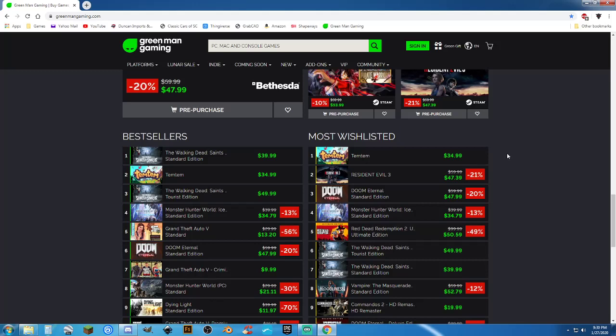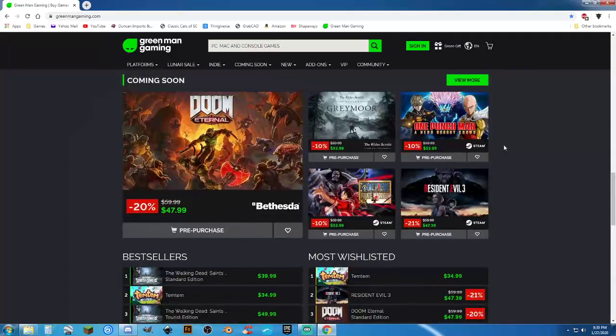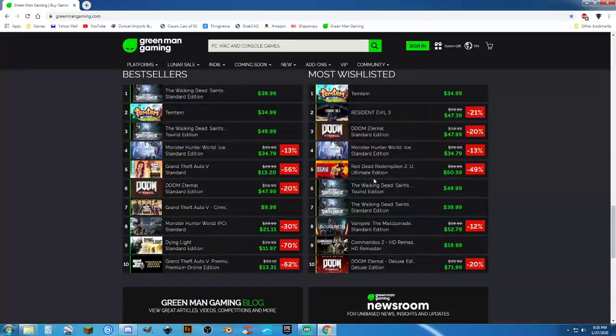Seriously, what's more important? Red Dead Redemption 2 Ultimate Edition is less money here right now than what I paid for the game when it was new — and I paid for it twice. I'm out about $120 for two copies of the standard edition.